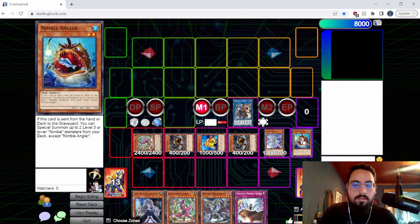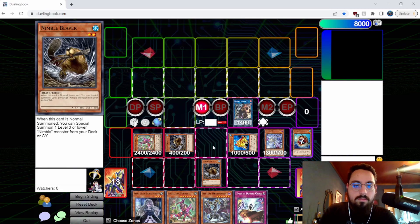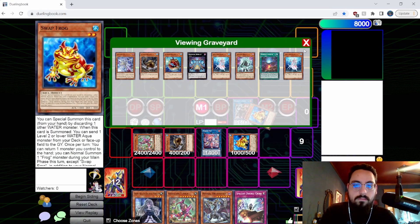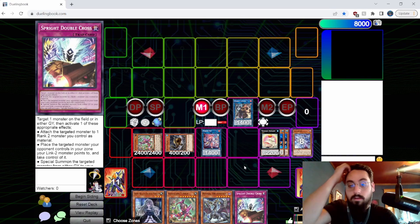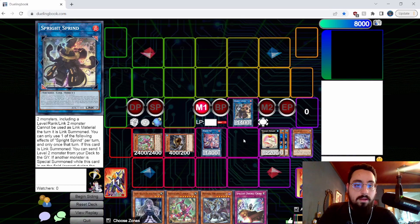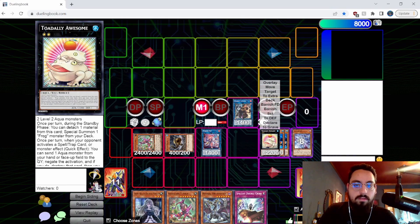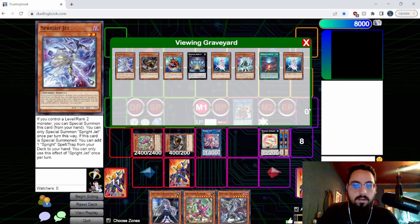I did this wrong — I have to summon Swap to the correct zone. Linking these two for Elf, then Elf summons Swap, overlay for Toad. I'm still learning the patterns — this is different from all the Sprite decks I've made. But I think this is a solid starting point. We now have Fenrir banish on resolution of their monster effect, Sprite Sprint bounce, then Toad negate, Elf summon back Toad, Double Cross attached to Toad, Sprint bounce or Toad tribute to itself — lots of stuff there.